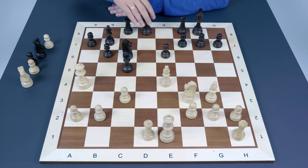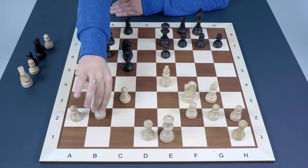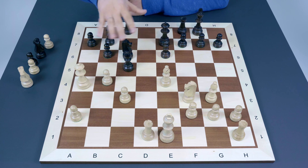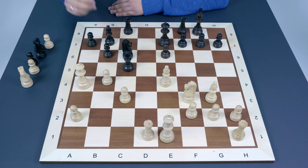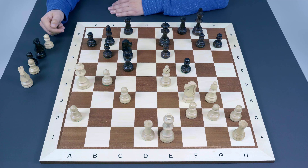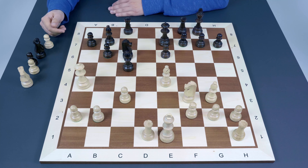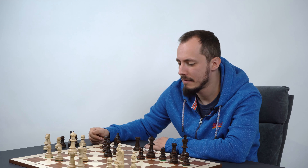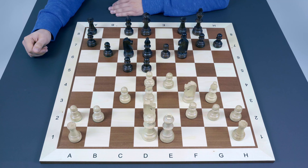After Rc8, Rd1 and something like Qe7, Black will have problems with the bishop. White may consider b4, simply attacking the bishop which has no moves. This position requires additional analysis because Black has tricks based on sacrificing the minor piece for two pawns — in many cases starting with f5, then Nxb4. But in general, even if White doesn't play b4 immediately and simply castles first, things look annoying for Black. That's why capturing on e4 is not the best reaction.